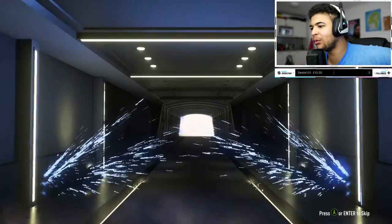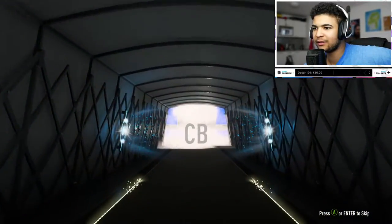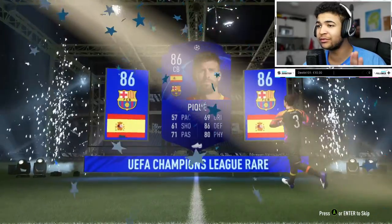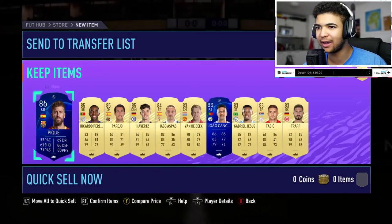So walk out — oh shit, here we go. Spanish center back, PK. At least we do get an actual walk out. I was nervous then because UCLs aren't necessarily always like proper walk outs. So it could have been an 84, but 86 as a main rating isn't great when you can get higher cards.